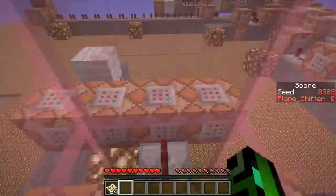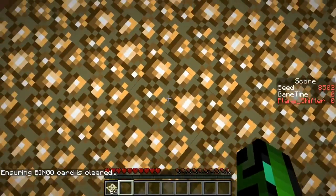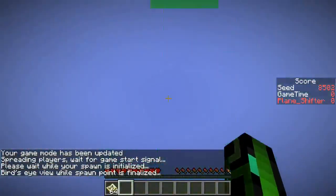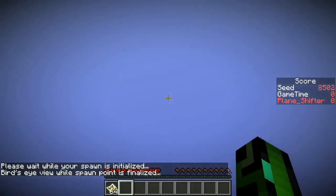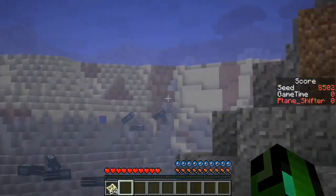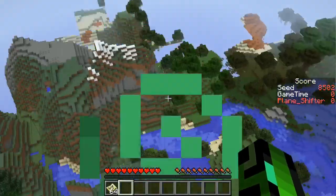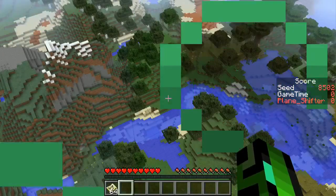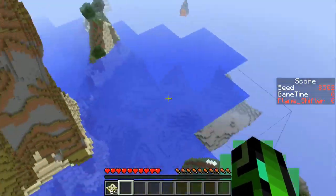Let's face into Subuniverse 8502! We don't need to find cows per se — horses are good enough. I think horses drop leather more reliably than cows. The desert is right in front of our noses. What else do I need? Bones and gunpowder. I just need a cave to find those mobs. No cows as far as I can see.